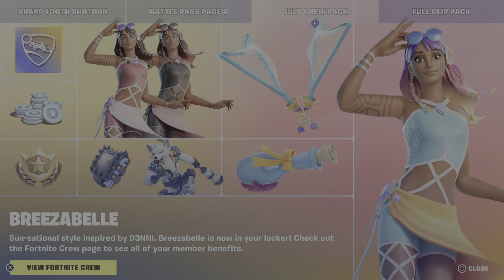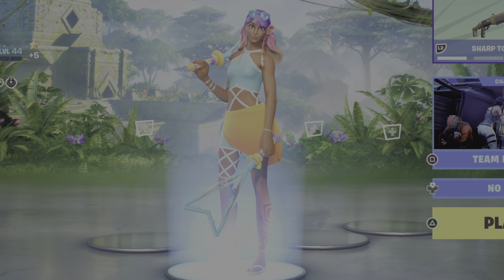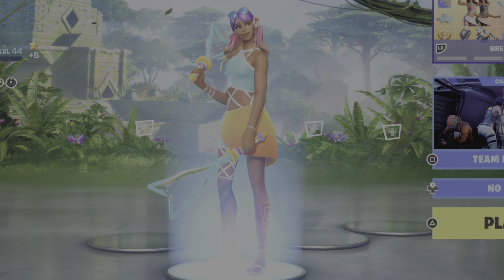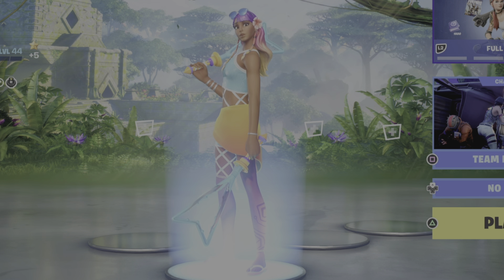This is everything you get for this month's Crew Pack — all the stuff that will be released to you. The fox skin stuff gets released monthly. So next month we'll get the wrap and the music. That would be August, September. Then it's the pickaxe in November, the back bling in October, and the skin itself in November.